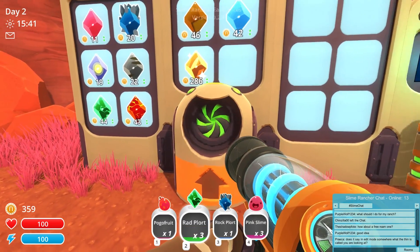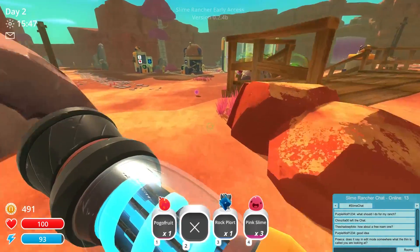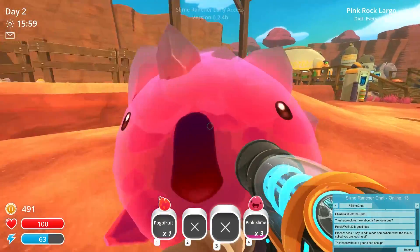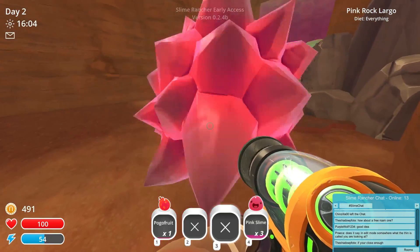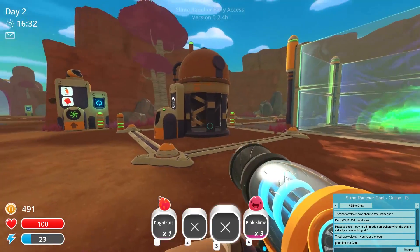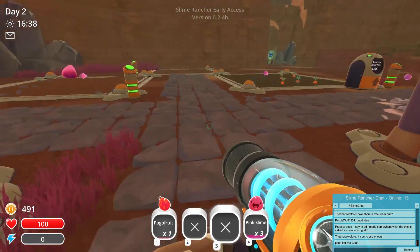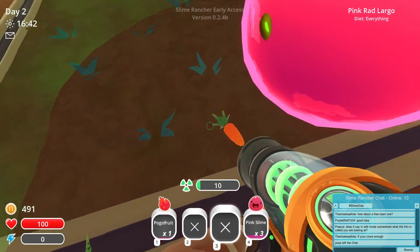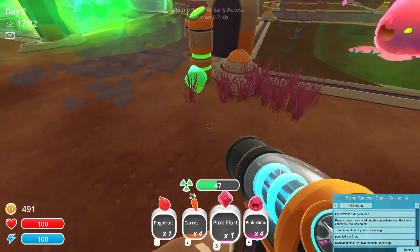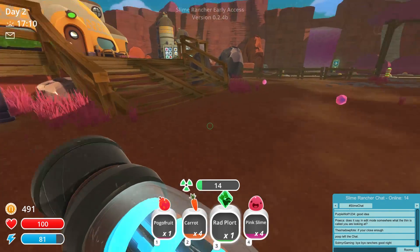Honey slimes, boom slimes, water slimes — they all kind of sell for the same amount, at least that's what it seems like. There's another rock largo over here — where are they coming from? They're so heavy and so hard to get rid of. Now that all the rock largos are finally gone, there's a storage facility here that was added — that's nice. Let's go check on our carrots. So many plorts being made and they're all eating my carrots — I need them! We have one rad plort to do whatever we want with.